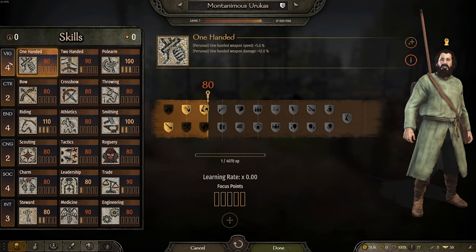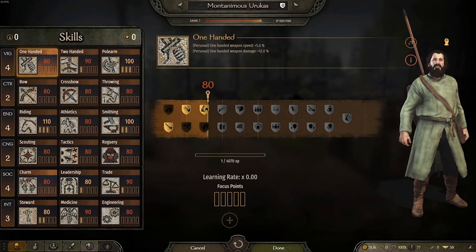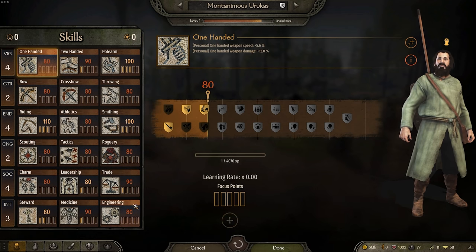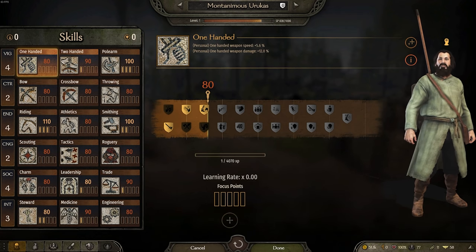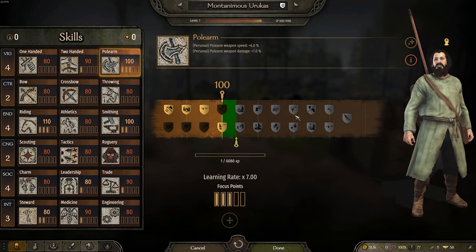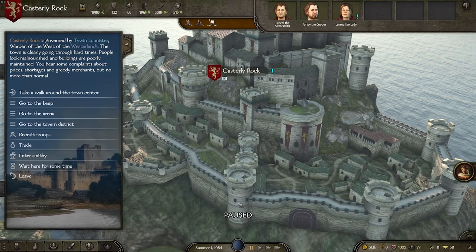Character-wise, this is my setup right now: four points in Vigor, four in Endurance, four in Social, and three in Intellect. You can see with Trials of the Seven, depending on your stats, you basically start off with a bunch of points in all of these, which is nice. So your character isn't just trash right off the bat and you can kind of get to these late-game bonuses as quickly as possible.